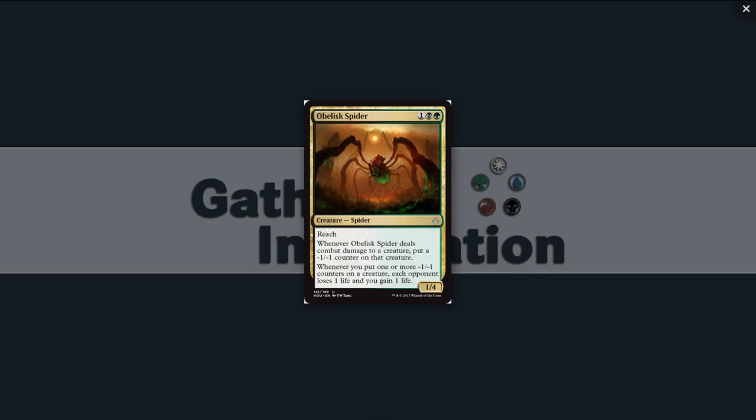Next, we have Obelisk Spider — one black-green for an uncommon spider. It's a 1/4 with reach. It's a little smaller than a Giant Spider in that it's not as strong, but it's also one less mana. And when Obelisk Spider deals combat damage to a creature, put a minus one, minus one counter on that creature. So it withers creatures.